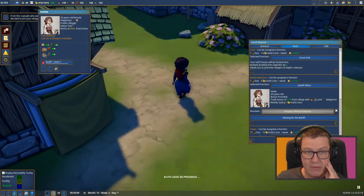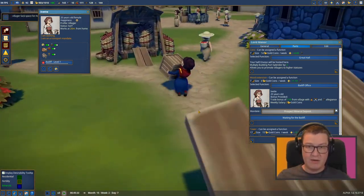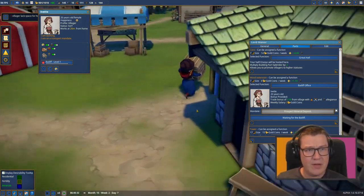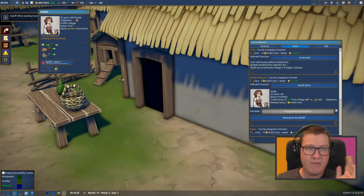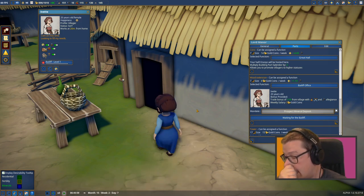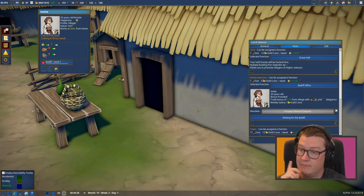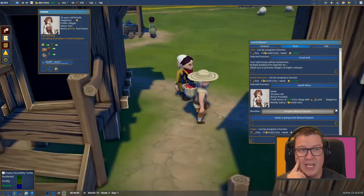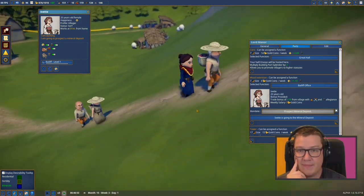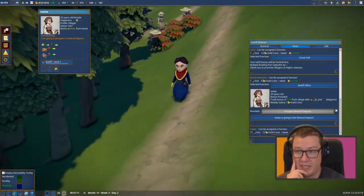The bailiff is you - you are Yvette. You've got your little mare's thing on. I want a transport mandate - looking to fill my needs. I'm going to follow you because this is all new to me. This is a new feature for 1.6 - the bailiff goes out to find iron and other minerals. Notice how Yvette and two guys came out and went back in again. She's headed out now. 'I am going to prospect a mineral deposit.' Cool, she's doing exactly what she needs to do.